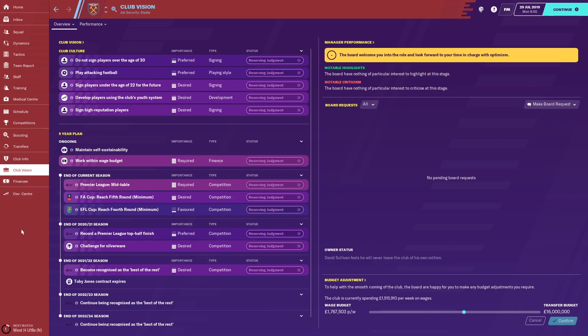West Ham are a big club. They've only been at the London Stadium a few years, so let's see what the board — the Golds and Karen Brady — are saying they want you to do in the next few years. If you look at the club culture, the most important screen really, a fairly important thing first off is that the board don't want you to sign players 30 and over. They want you to bring in young players — this ties in with the objective to sign players under the age of 22. It's worth noting that these objectives are rated 2 out of 4 and 3 out of 4, so signing players under 22 is very much desired.